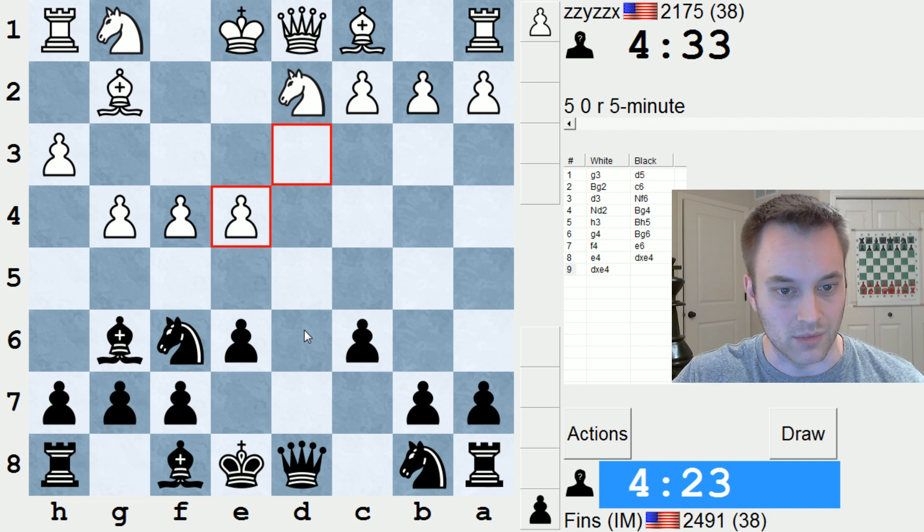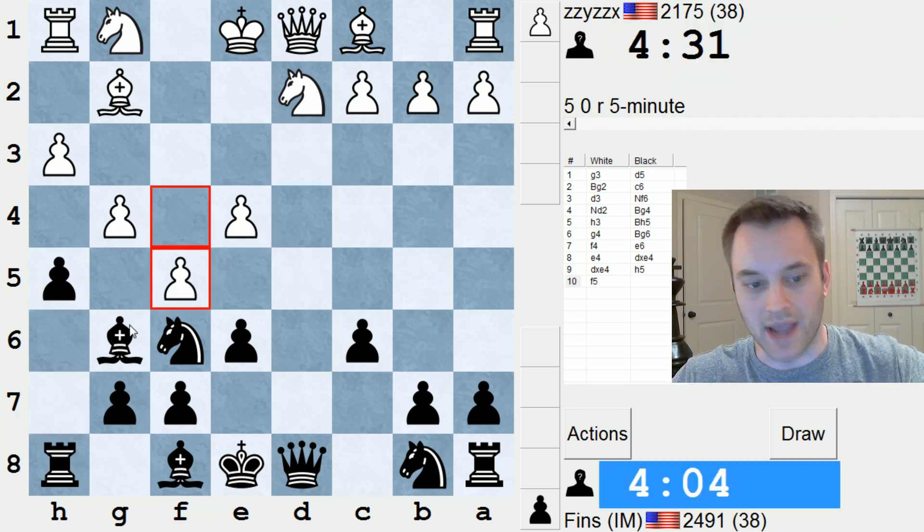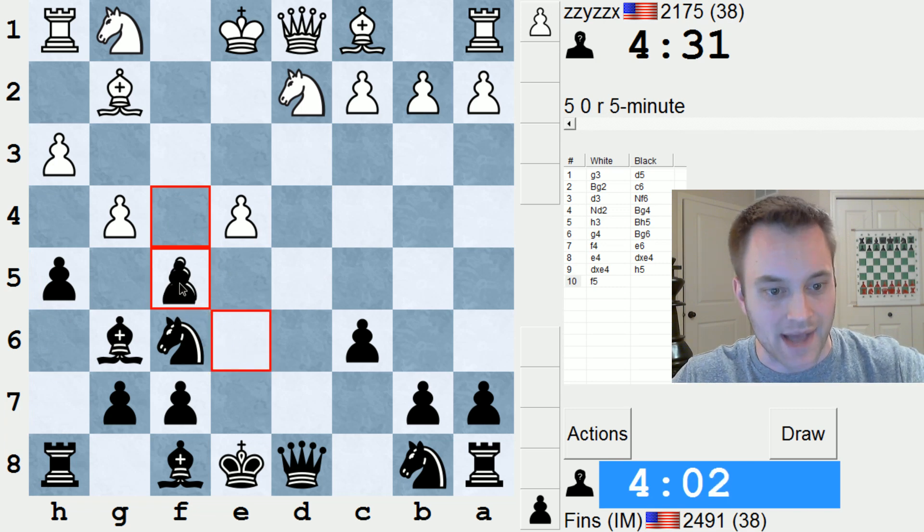I feel like I should start with taking, at least. Now I probably have to play H6 — or H5? H5, F5, take, take, Bishop H7. It's interesting. I'm going to try that, it's more dynamic. I'm just worried if I play H6 that my position will become passive.